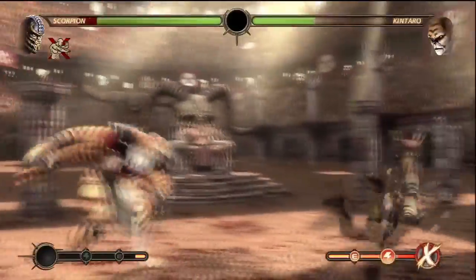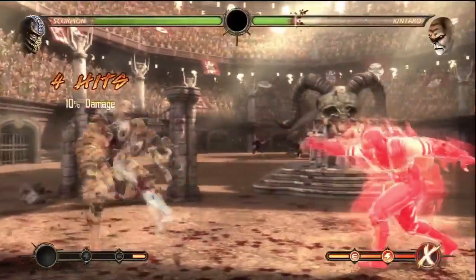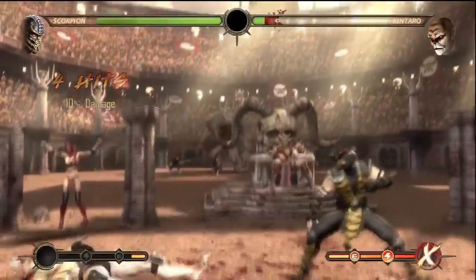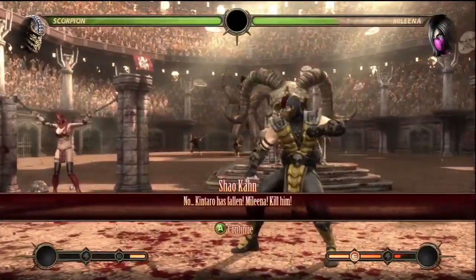Just follow the strategy I have set up — spam the spears. If he starts throwing fireballs, go close to him and go for an overhead kick, because when he starts throwing fireballs he gets like an extra damage boost. But he should be pretty easy overall.